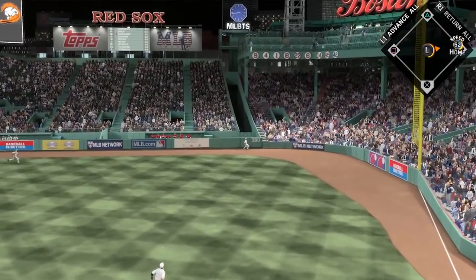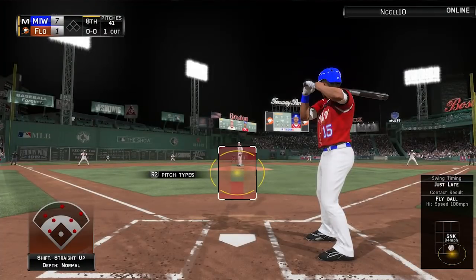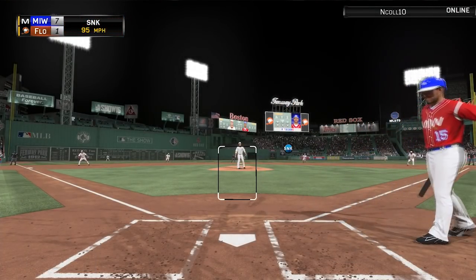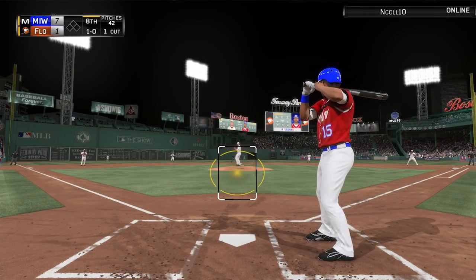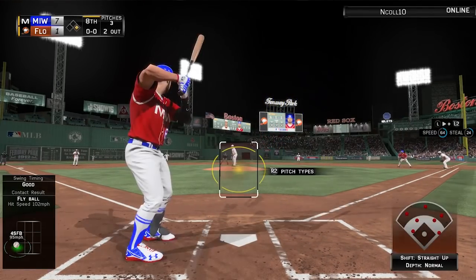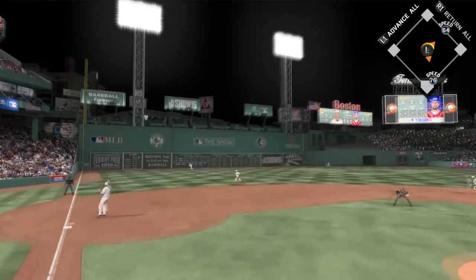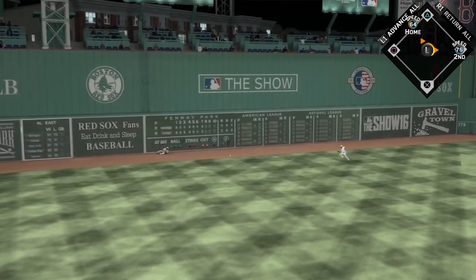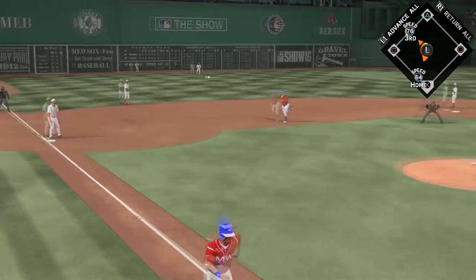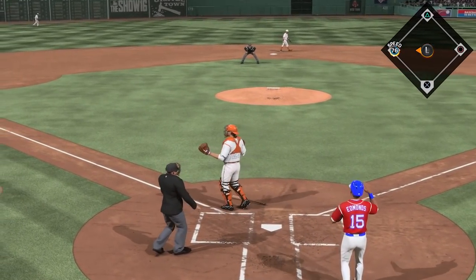That brings up the man, the myth, the legend Jim Edmonds, as the pitcher is throwing that pitch inside. We're not going to get a chance at a three home run game because he hits us with a pitch, putting a runner on first base for Wayne Witten. Witten strokes it off the wall — that's going to be a stand-up double. We try to stretch it into a triple and Jim Edmonds heads home, sliding in for the eighth run. We are adding on — that's what I like to see.